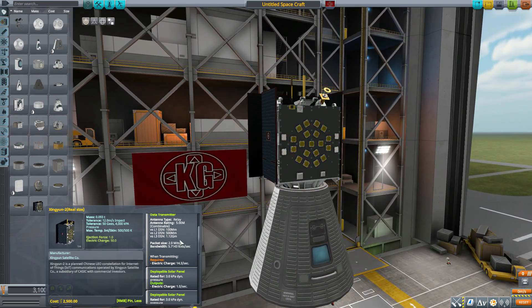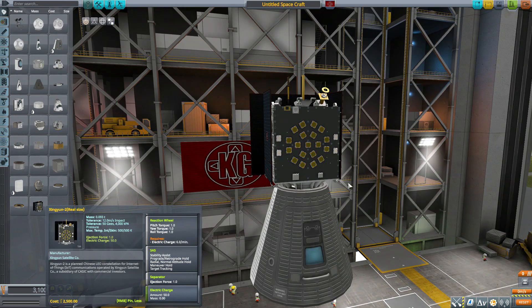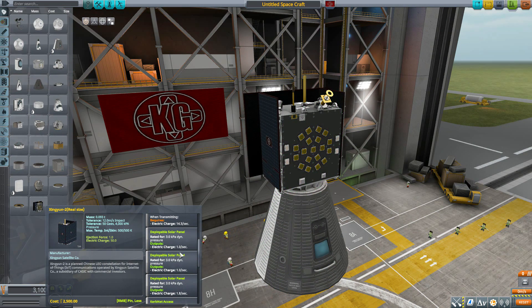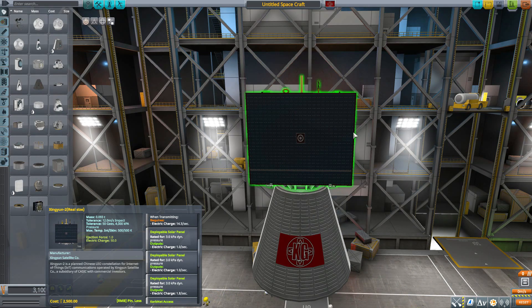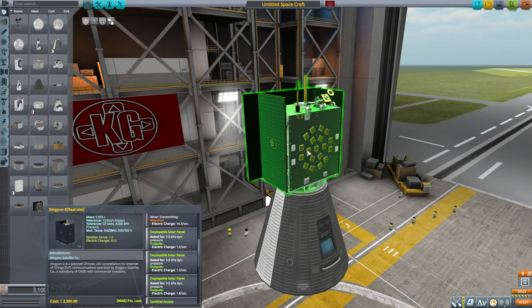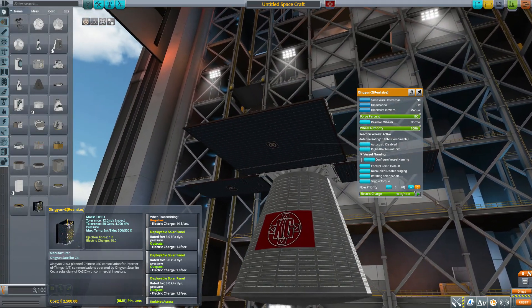Let's take a look at some of its primary features. First, it does have a built-in separator right there at the bottom — a nice little piece that lets you easily attach it to your rockets heading up into orbit. As for the solar panels, there are three of them. The smaller ones on either side each produce one electric charge per second, and the larger panel on the back produces 1.8, giving you that combined 3.8 per second. You can right-click to rotate the solar panels down so all three point at the sun for maximum power.